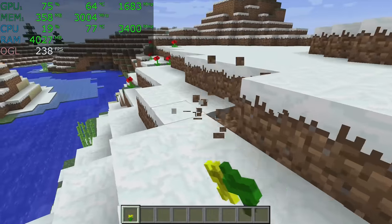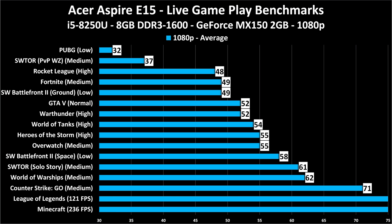Now that brings us to the benchmark charts. I have three benchmark charts to show you. The first is average game performance at 1080p — you can see the detail settings used. League of Legends and Minecraft are listed separately because if I charted Minecraft's 236 frames per second it would compress all the other numbers. Short version: this laptop is fine, but it's really not a gaming laptop. It's great for casual gaming, e-sports, and very basic stuff, but for games like Star Wars Battlefront 2 and PUBG, you really need a better laptop.